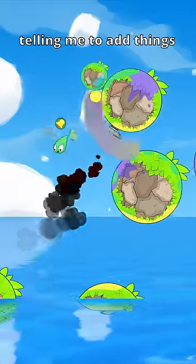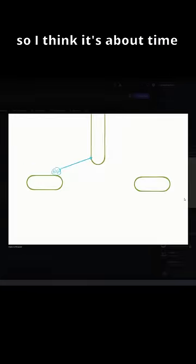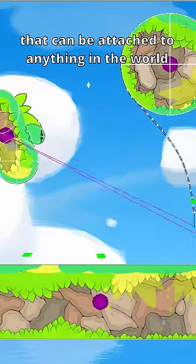I get a lot of suggestions from people telling me to add things to my game. The most common one is grappling hook, so I think it's about time we do it. So how do we make a really outstanding grappling hook? Let's make it a soft body simulation that can be attached to anything in the world.